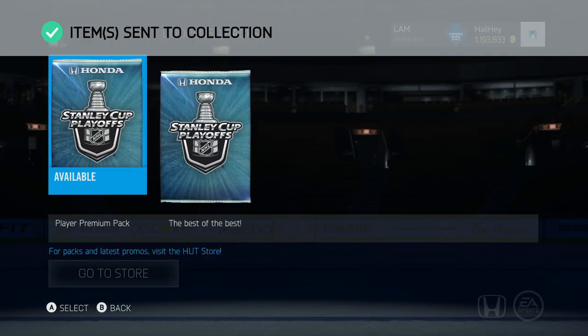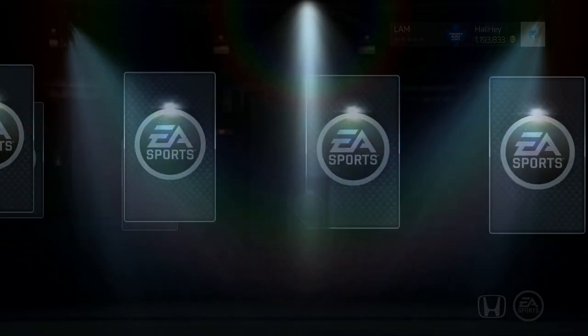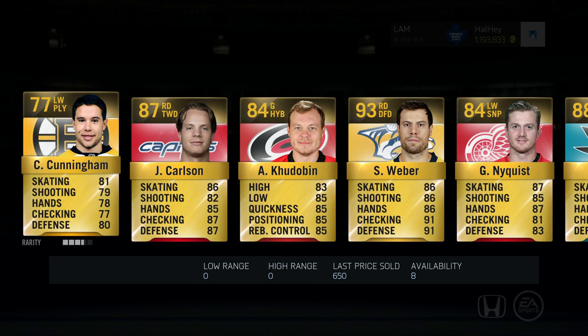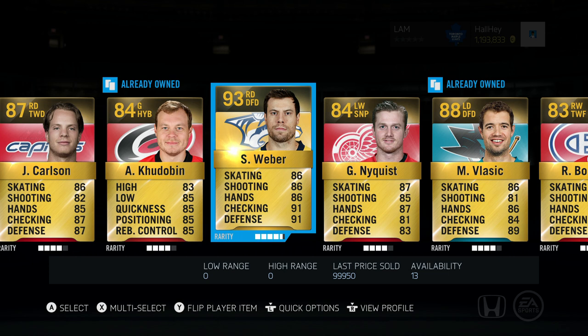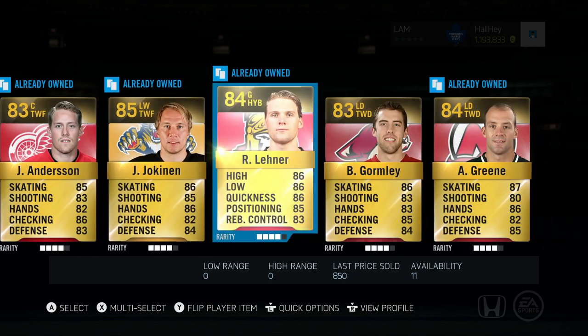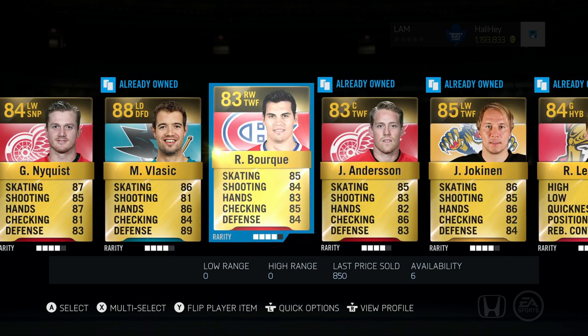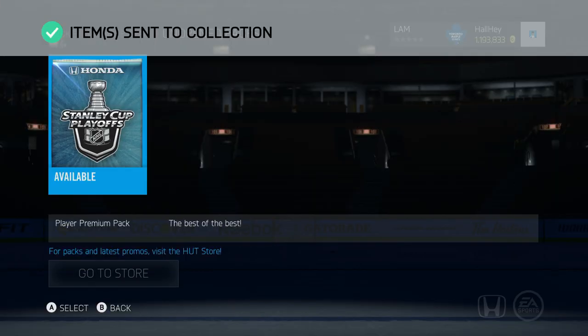Okay, we got two more left. So far they have not been too good. We open the next pack — holy crap, look at that! Shea Weber 93 overall! He's not worth too much but that is a solid defenseman for the team. We got Vlasic, Bork, Anderson as well. Not complaining about that pack at all. Send to the collection — EA has pulled through a little bit.